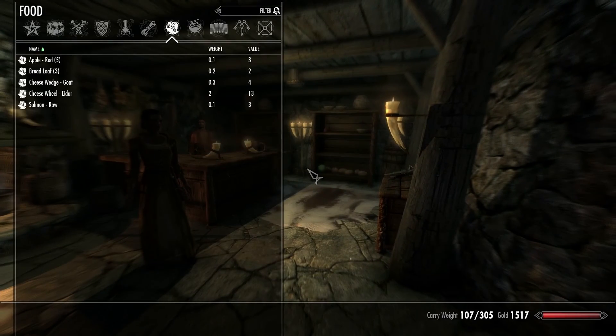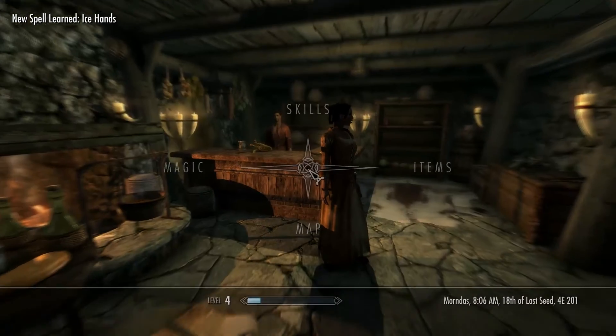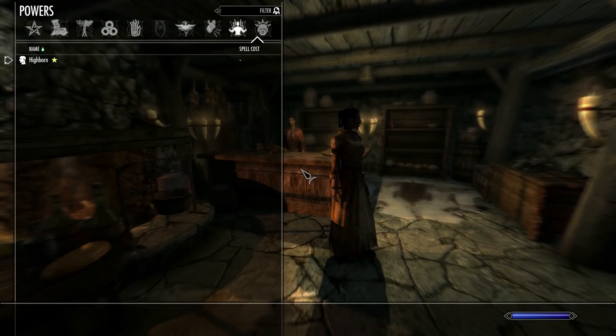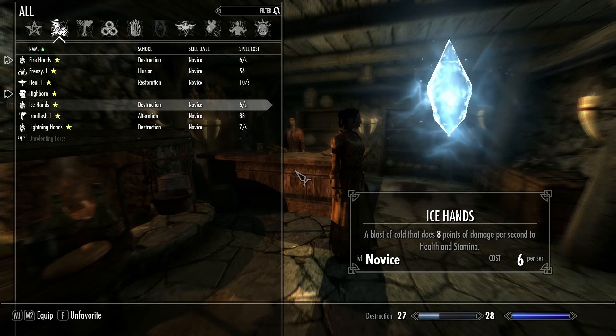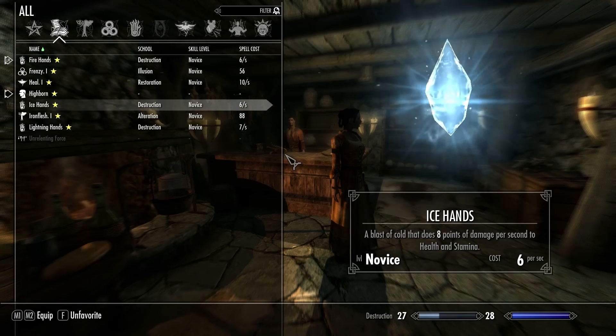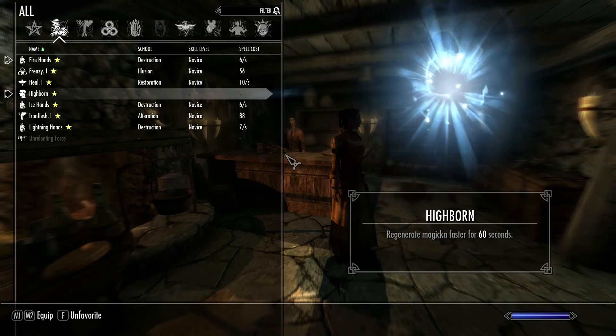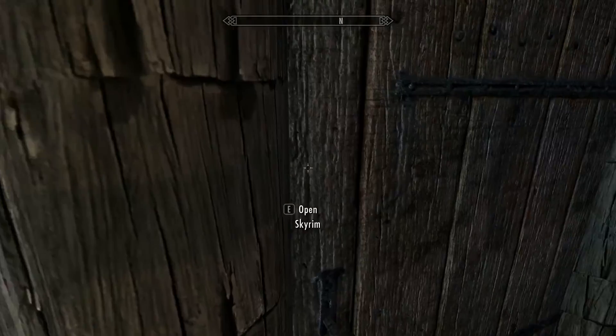I got the Ice Hand spell tome. Let's learn that spell and favorite it up. All my Destruction spells get favorited. Ice Hand — favorite. Same as the fire spell. Okay, now what?